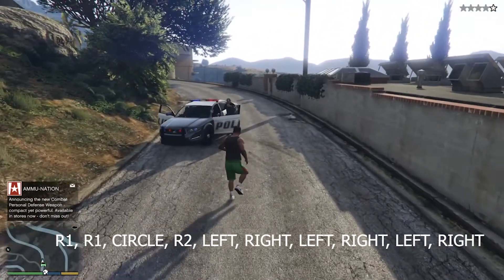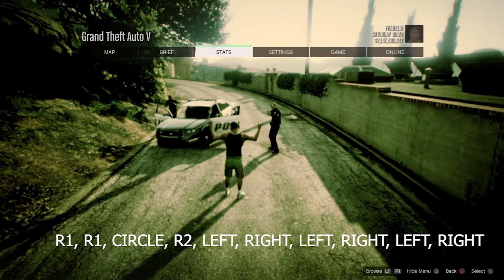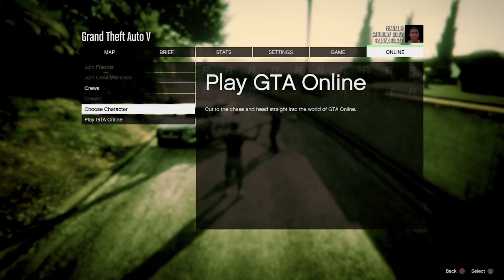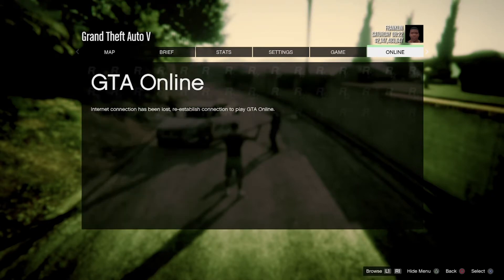As you can see, I went up to the cops. Once I raised my hands I pressed pause and went to Online. I hovered over Choose Character, and at that point I reconnect my internet. I can't show the reconnect on screen because I don't have an Elgato, but you'll see yourself being able to move.